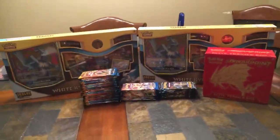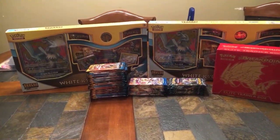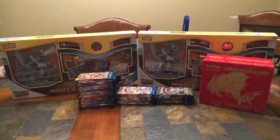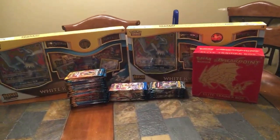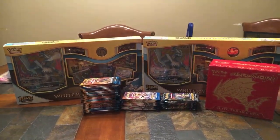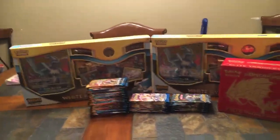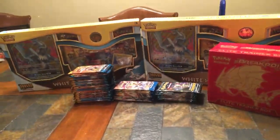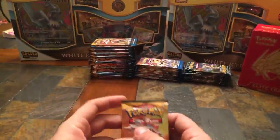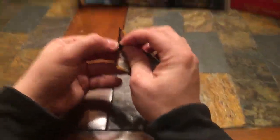We're going to start off with the Sun and Moon packs since we have a bunch more of them. I didn't get much of the Lost Thunders because my collection is full of them. I don't really have much Sun and Moon and I'm just trying to fill in both sets. I'm going to try to go through this somewhat fast, but I'll go slow at first and speed it up when we start seeing more doubles. We're new to YouTube, so bear with us on the camera — the lighting isn't great and we don't have tripods, but it's still going to be fun.